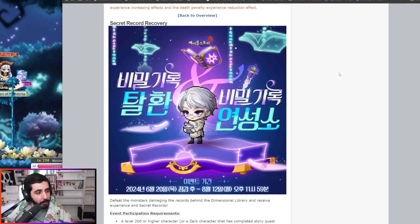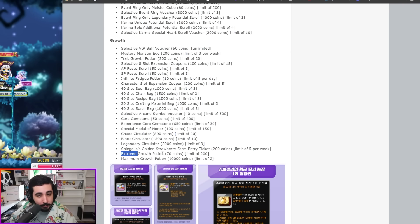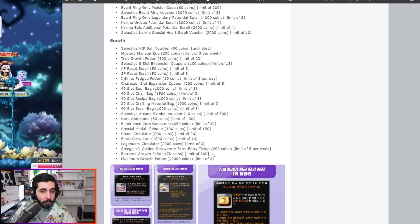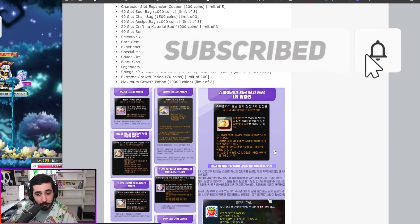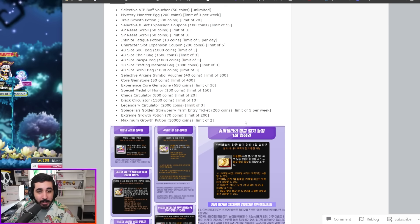Now, when are we getting more Extreme Growth Potions? In the upcoming winter update — at least in Korean MapleStory — the event shop has literally 200 Extreme Growth Potions available: 70 coins each, with a limit of 200. So from just that one event you can get up to 10 characters to 200 without any training. And that's not the only event — usually there are others that also give Extreme Growth Potions. Not too long ago there was an event that gave 300 of them. Subscribe and watch my update videos so you don't miss out on when these events come.